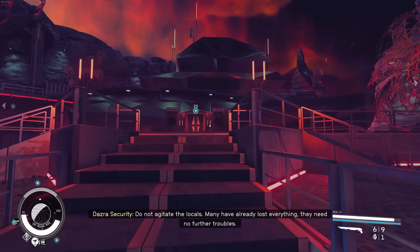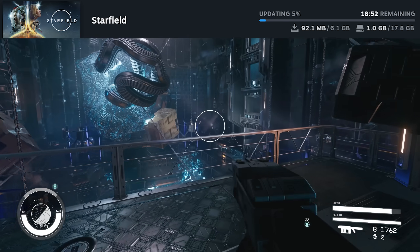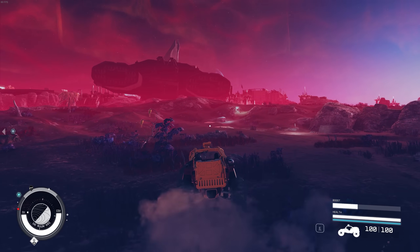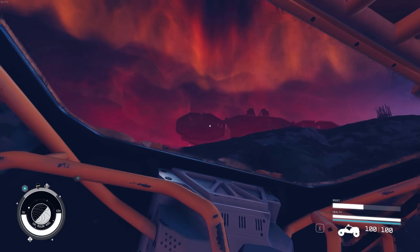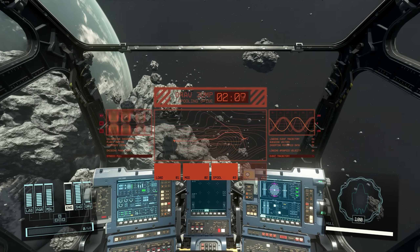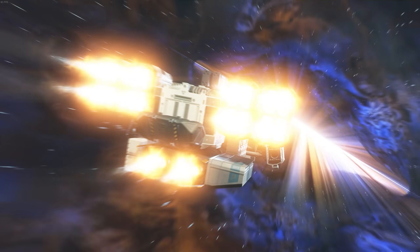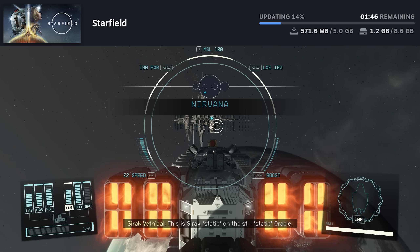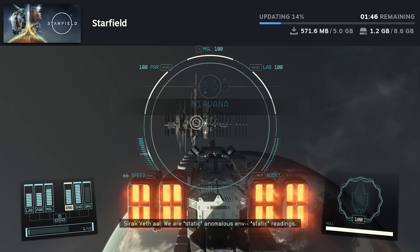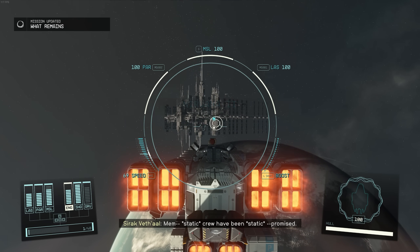The time has finally come — Starfield's first expansion is finally here, and that comes with a 17.8 gigabyte update to the game. The Shattered Space launch ran into some confusion for many because while the game did update promptly with that initial download at 11am Eastern today, this first download didn't actually include the DLC file. Many people jumped into the game thinking they had the DLC installed, but they had to wait for a second download of 8.6 gigabytes on Steam, which does include the DLC content. So a rocky start to Shattered Space for some, but this truly is two separate things.